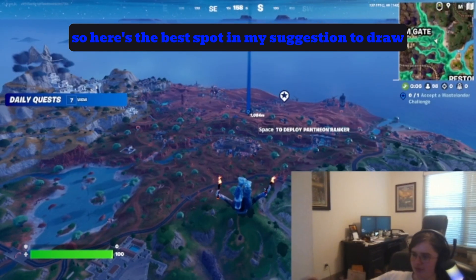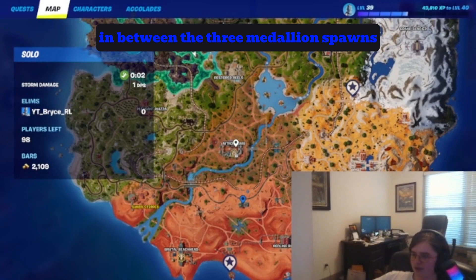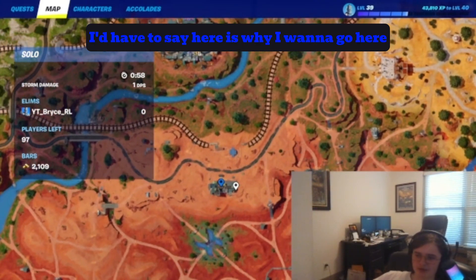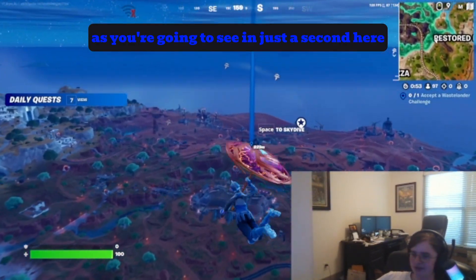Here's the best spot in my suggestion to drop. It's a gas station in between the three medallion spawns right here. It is probably the biggest gas station on the map. Tons of chest spawns as you're going to see in just a second here.